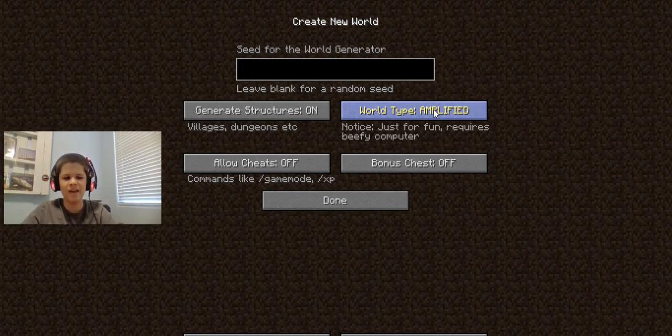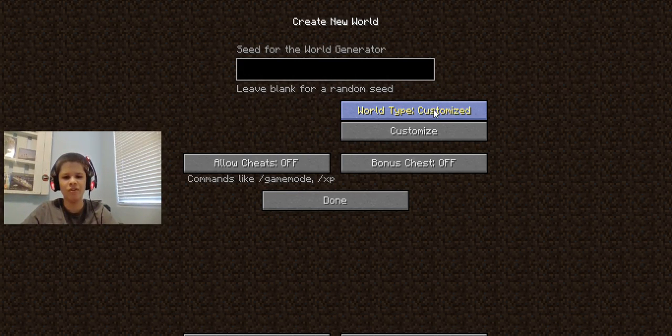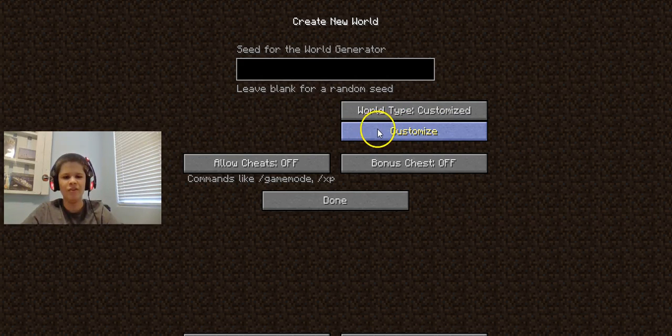Now the reason I'm doing this in 1.10 and not the later versions is because you have to go to the customized feature — not the buffet feature they have nowadays, but the customized feature.